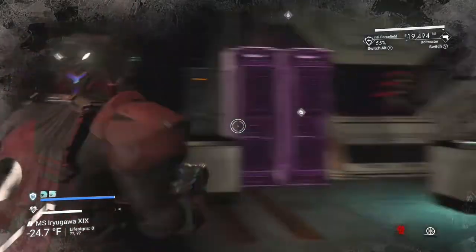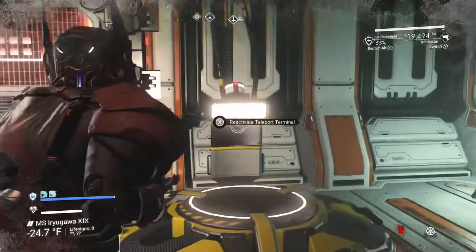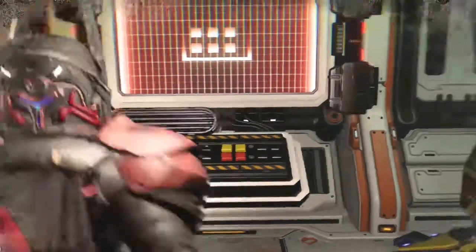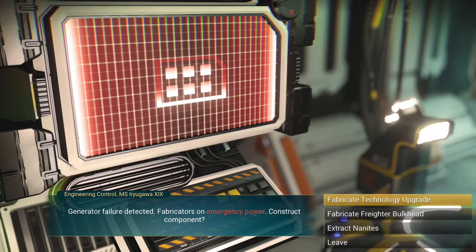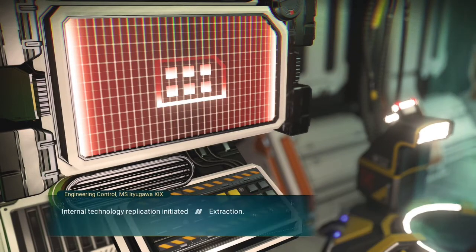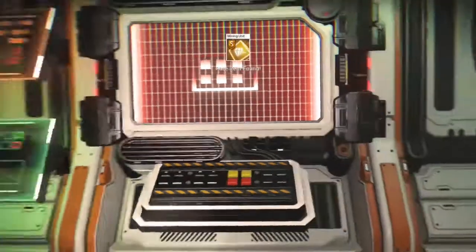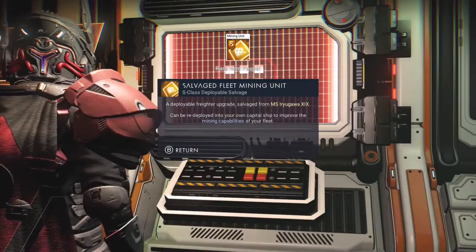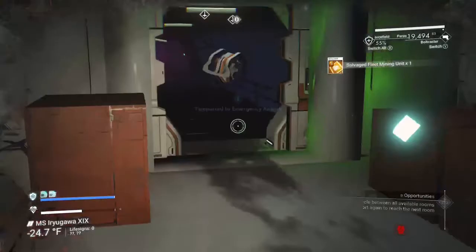There's more booty inside here, and we're in the engineer room already. I'm going to activate the teleporter because that's how I'm going to leave. I drop this in, fabricate technology upgrade — international replicant extract complete, compression complete, deployable unit ready for collection. This one is a salvage fleet mining unit which is S-Class.